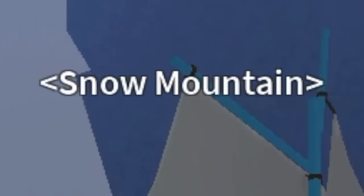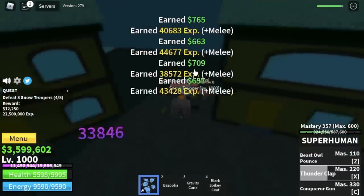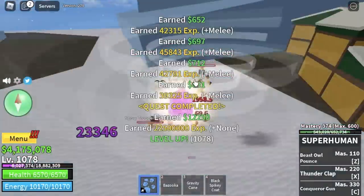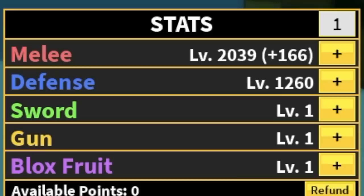Next area, the snow mountains. Here, you're just gonna defeat the snow troopers. Lure 4, same strategy: X skill, defeat them with your left clicks. For those who want to make things faster, just use a 2x experience code. You're gonna leave here at level 1000. Stat check: 2039 melee, defense is 1260.